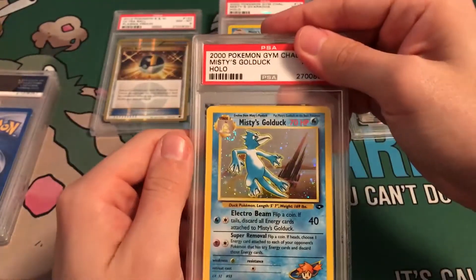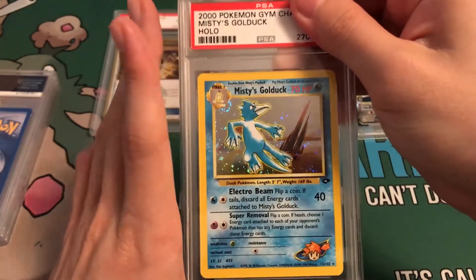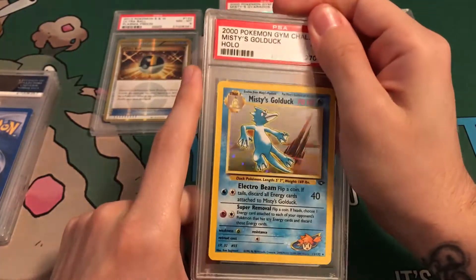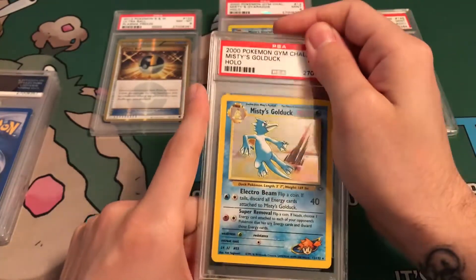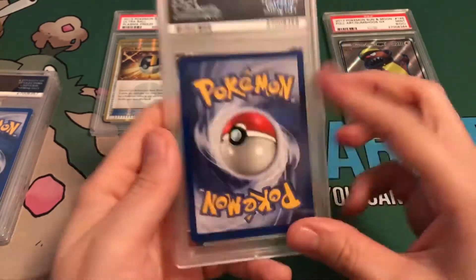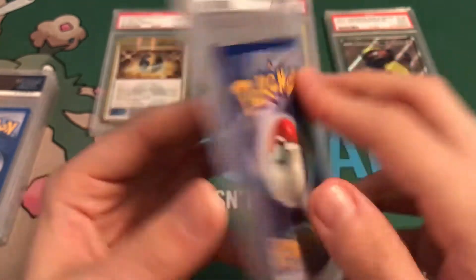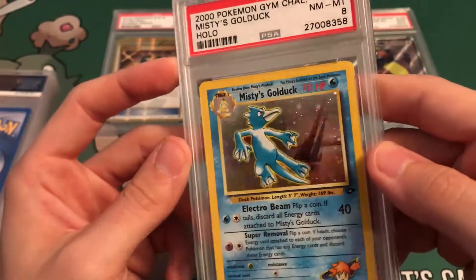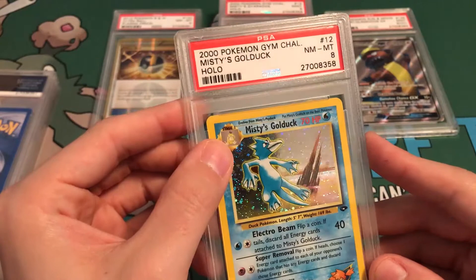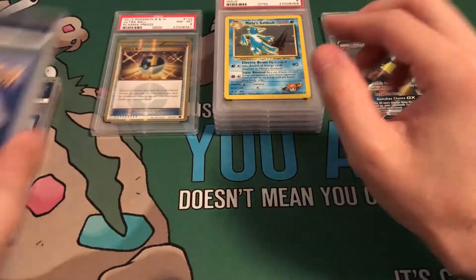Next up: Misty's Golduck. I was not sure about this card — I really didn't want to send it in, but it's part of the gym challenge. I knew it wouldn't get a 10; I wasn't sure if it would even get a 9, so it might have gotten an 8. It doesn't really have wear on the back, and it's pretty good centering, but it's got to be the holo — there has to be some scratches. It's just a beautiful holo, so much holo in there, but very hard card to grade. I'll take it though.